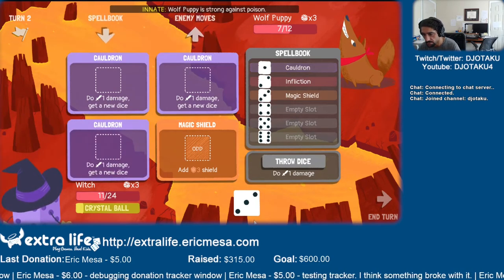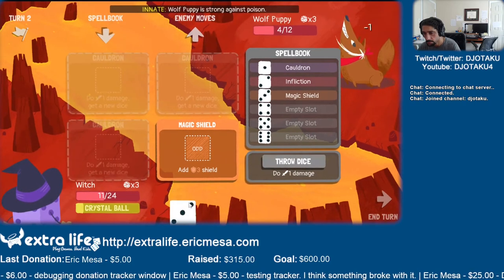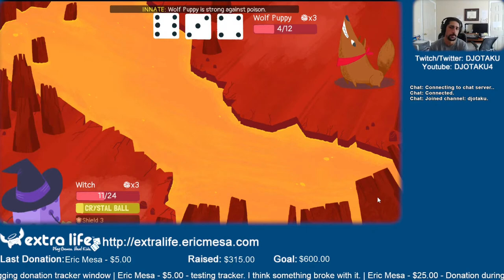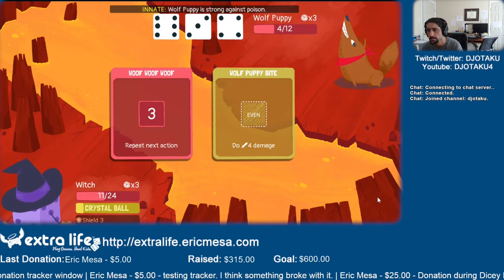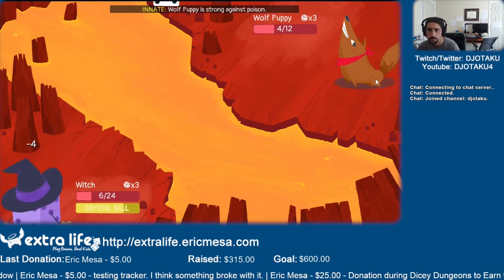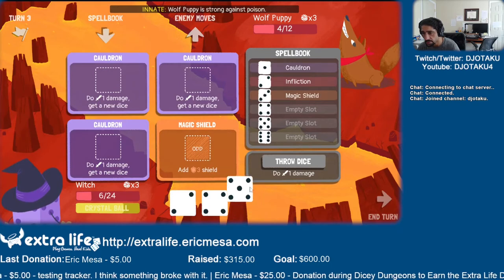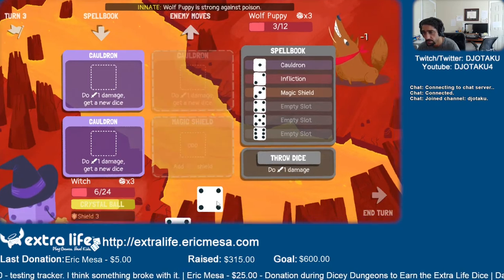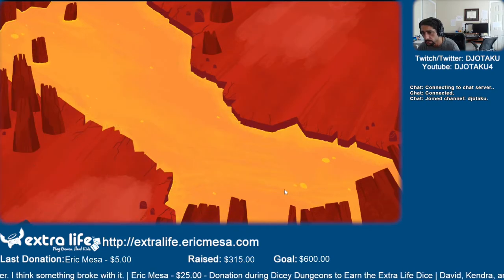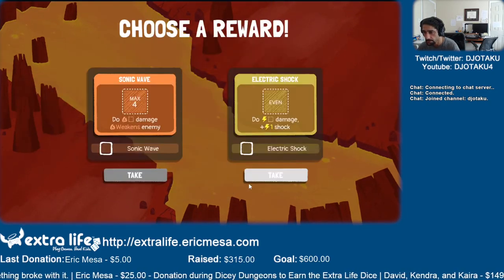So this gets me a bunch of stuff going. Boom, boom, boom. Shield. Alright, so he's gonna do eight damage, which puts me in a very bad place. Oh yeah, but I had a shield, so that's good. Let's throw more shield in. We got him. We're leveled up.